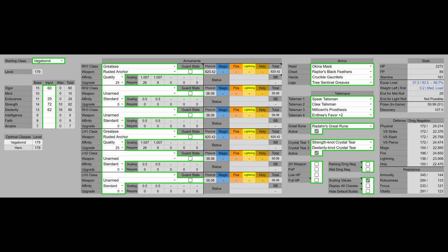We have 29 Endurance — that is to get 51 Poise, as well as use the Rusted Anchors without fat rolling. We have 72 Strength, boosted to 82 with all of our buffs. That's past the Strength softcap; however, we literally have nothing else to invest in that would provide a meaningful increase in damage or survivability.